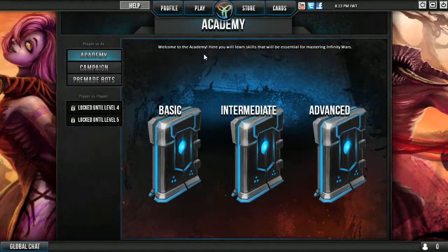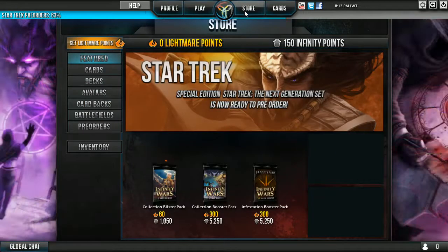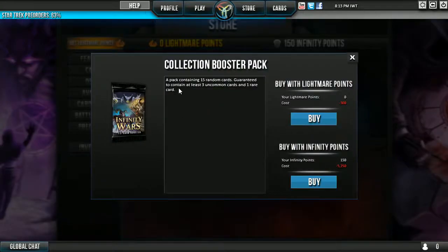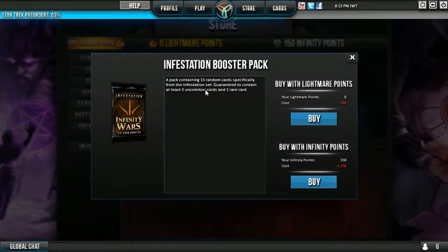Welcome to the academy - here you will learn skills for mastering Infinity Wars. So that's the academy, this is the campaign. PvP is locked until level four, level five - so we have to do a lot of these before you keep going. Let's look at the store. I have Lightmare Points and 100 Infinity Points. So to get a booster pack we actually need Infinity Points. A small pack containing three random cards - guaranteed one is uncommon. Collection booster pack: 15 cards, three uncommons and one rare. Infestation booster pack - specifically from the Infestation set.